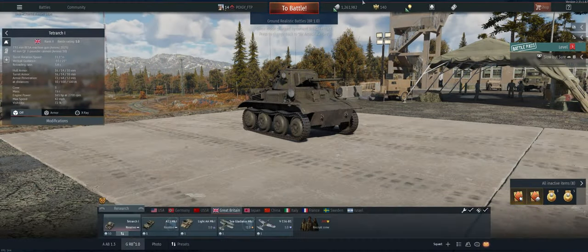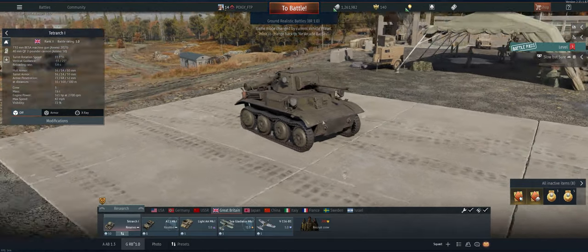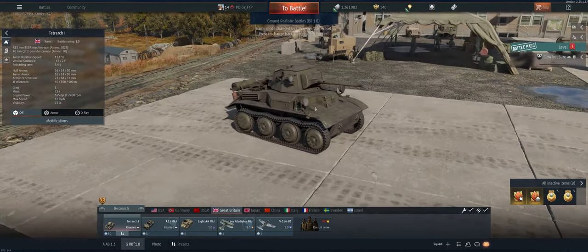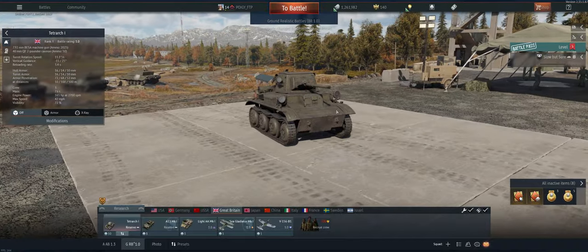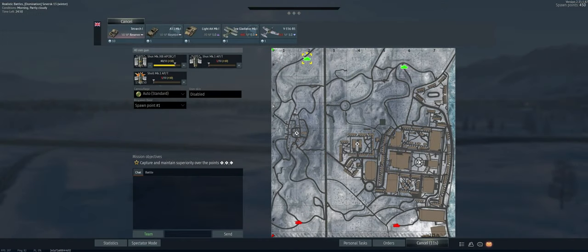Hey guys, welcome back to the channel. Poigie here, getting ready to take out the British Tetrarch one in ground realistic. I don't know, somebody correct me. I love this little tank — he's super small, got a good gun on him. Don't get shot in it because it doesn't have any armor, but you can definitely ambush, flank, and do some good stuff with it. Relatively fast for 1.0. Let's take it out and see what we can do.